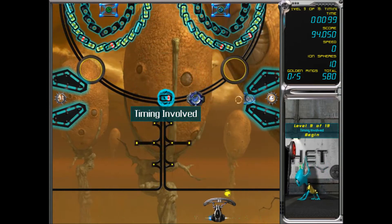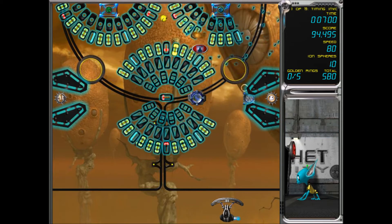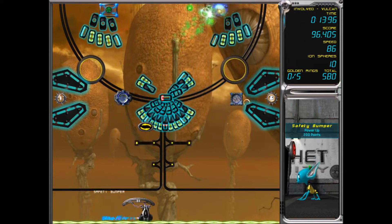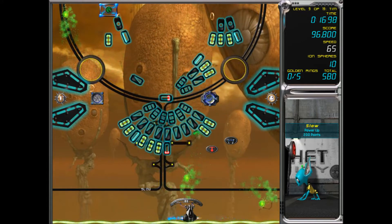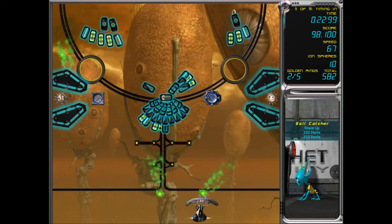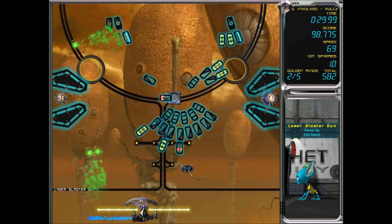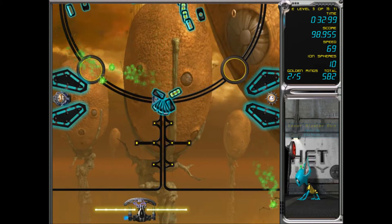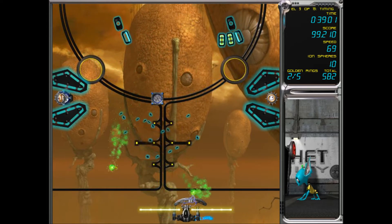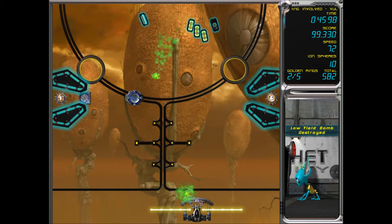What have we got next — timing involved. So yeah, we've got some timing on this one. We've got the acid ball. Let's get that safety bumper. We have to time it — once it goes in, we can get a lot of blocks that way. And we can also get the ball layers if we time it using the teleporters. That's why it's called timing involved.